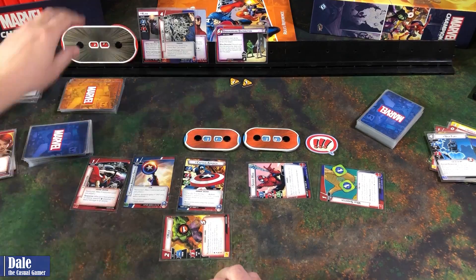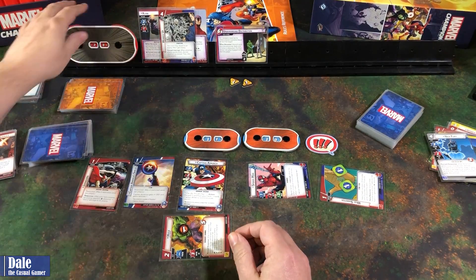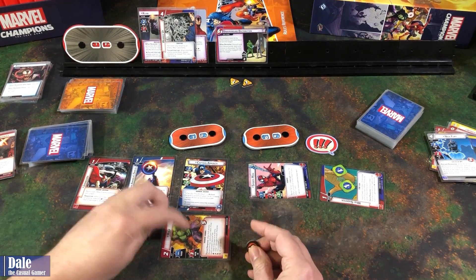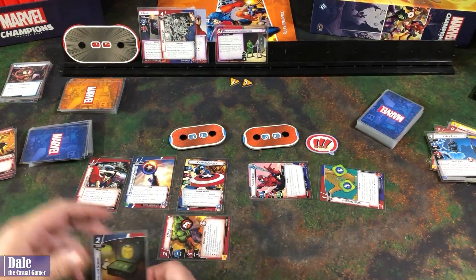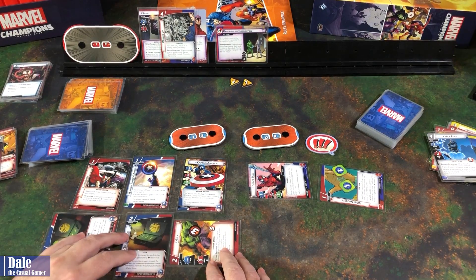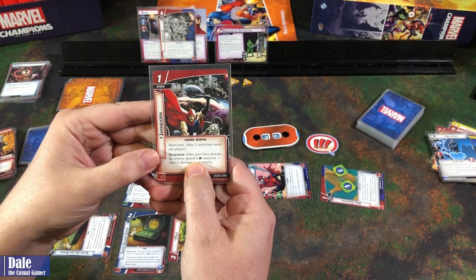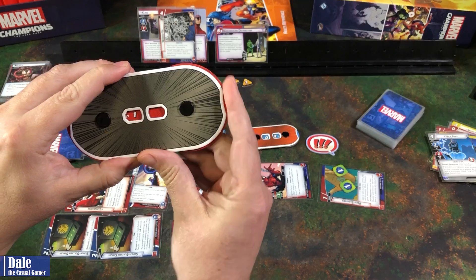We'll have Hulk swing in for three, dealing one damage to everybody with that — Klaw is down to 19. Then for two resources we'll put in our Super Soldier Serum, and then another one. We attack for two, taking him down to 17. After the hero attacks an enemy, spend a physical resource to deal two more damage — down to 15. That ends our actions.